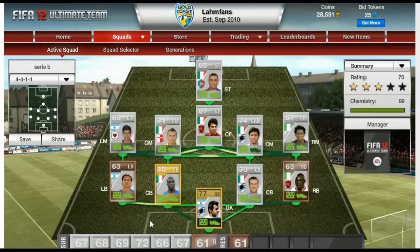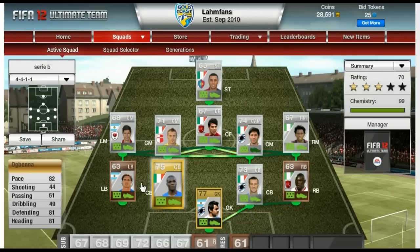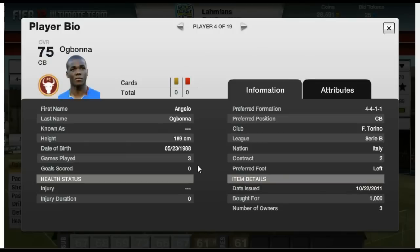Now the reason why I built this squad - I actually traded this player. He was one of the first players I traded on the web app before the actual game was even released. He's called Ogbonna, a gold shiny center back, 75 rated. He's got 82 in pace, 81 defending and 81 heading - he actually reminds me of Dede, the Brazilian center back from Vasco da Gama. Ogbonna has crazy in-game stats: 92 jumping, 85 in sprint speed, 82 interception and 90 in strength. All absolutely phenomenal for a 75 rated center back. Got him for 1,000 coins - really good player there and also pretty tall as you can see.